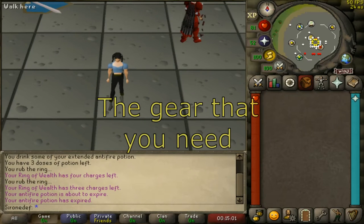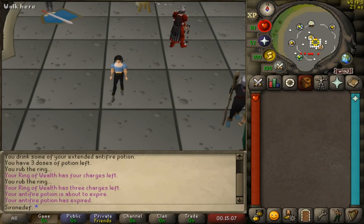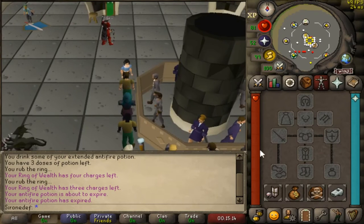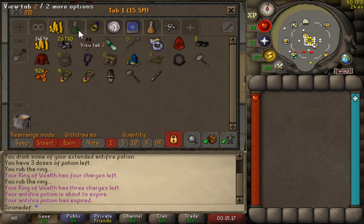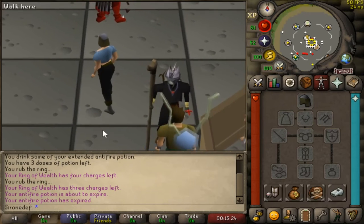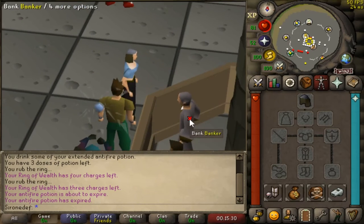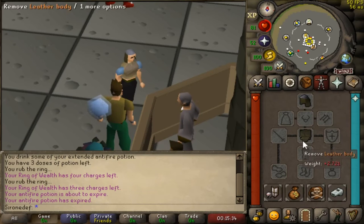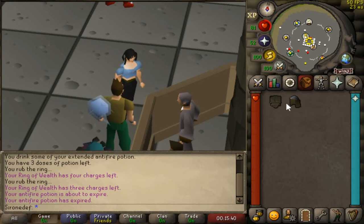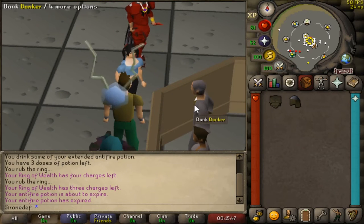To begin, I'm gonna show you guys what items you need to PK as a pure. It's very little — you can get away with basically rag gear. For the headpiece, if you're beginning I'd recommend just wearing a coif; it gives you range bonus and for one defense it's one of the best items you can buy. Same goes for the body — a leather body. Both give okay defense stats and some range bonus. Since you're one defense, basically anything is gonna hit you, but gear can still help to some extent.